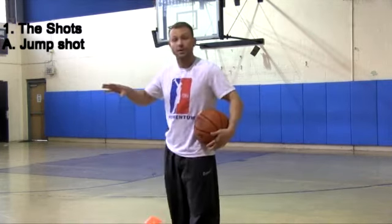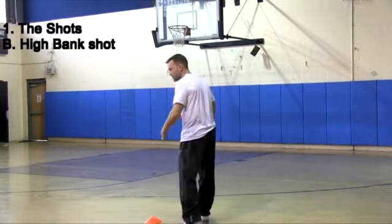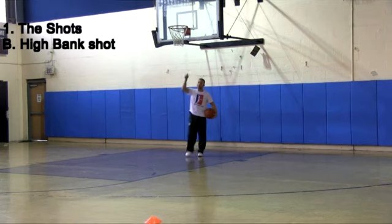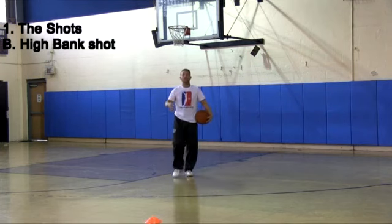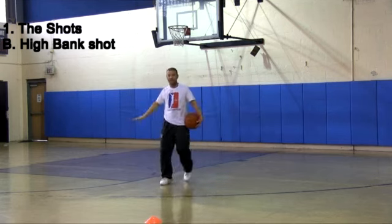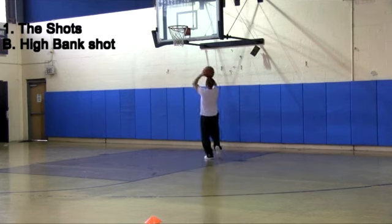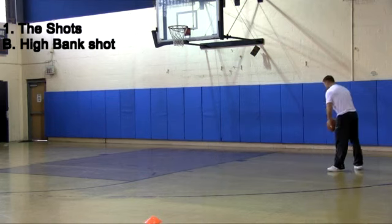What you need is a different trajectory, and that's where you'd use the high bank shot. There are two types of bank shots: there's the one most people shoot, like when they're coming in for a layup and it hits the backboard on the way up. The type of bank shots I like to shoot — and if you watch Kobe Bryant, Tim Duncan, and Dwyane Wade — the ball is actually going up, then coming down, then hitting the backboard, and then going in. We'll demonstrate this as we slice across the lane.